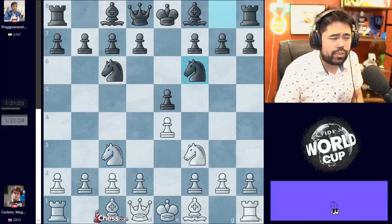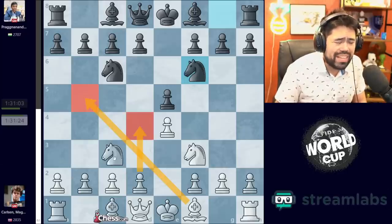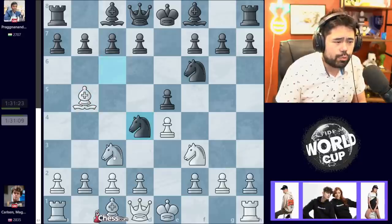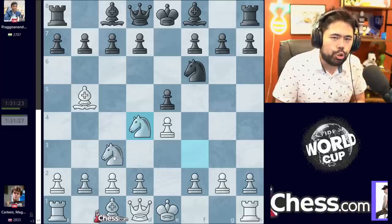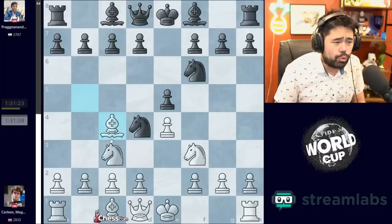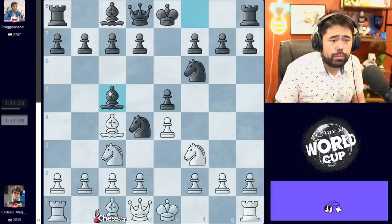After Knight to C3, we get Knight to F6, and now Magnus plays Bishop to B5. Bishop to B5 is one of the two moves generally played here — you can play either D4 or Bishop to B5. Both moves generally lead to very stable positions. We get Bishop to B5. Pragnananda plays Knight to D4, and now we get Knight takes D4 from Magnus. Once I saw this move on the board, I immediately knew what the result was going to be.